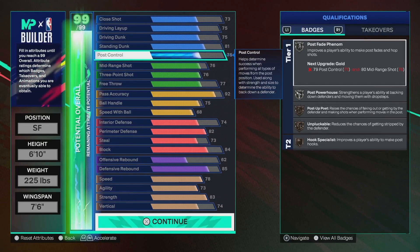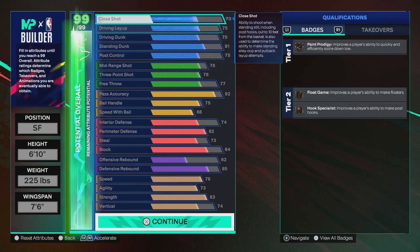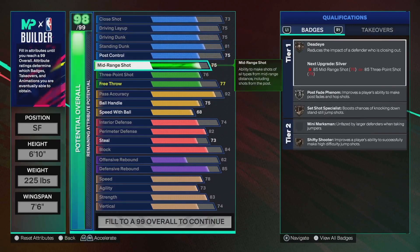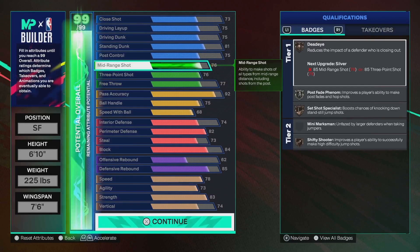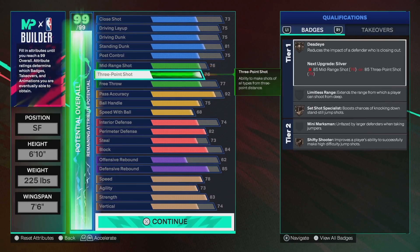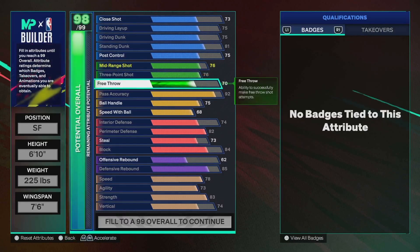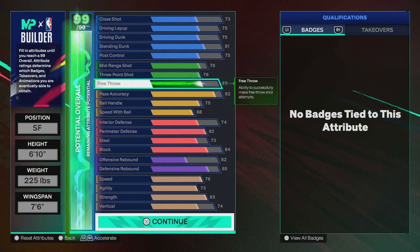Went 75 post control to get silver post powerhouse. So if you have a small forward on you or if you get a good switch, you'll be able to bully him down there and mash with that 73 close shot. I went 76 mid-range — if you don't care about mid-ranges, you can obviously drop that down a decent amount. I went 76 just so in case I do get pulled into a midi, I can hit it and create a little bit for mid as well. 76 three ball, 77 free throw. If you want to throw this somewhere else, 100% go for it, but I just wanted to have a free throw on this build.